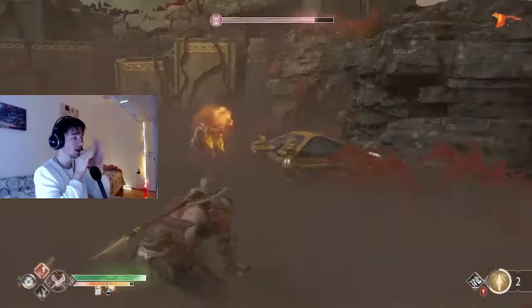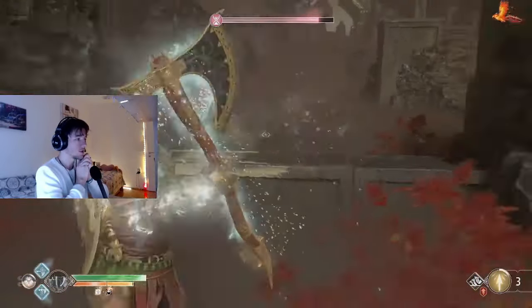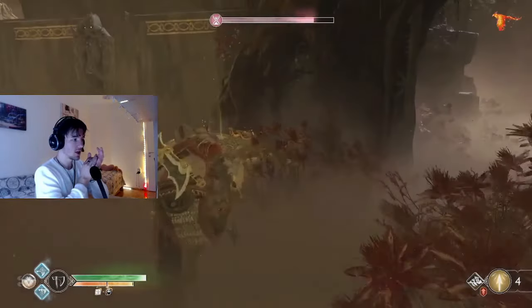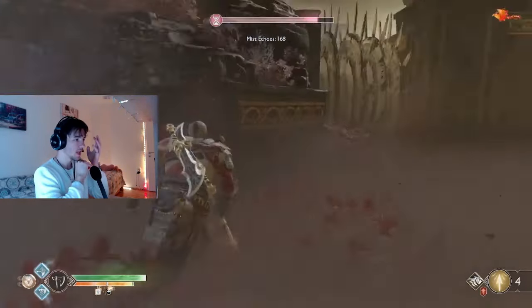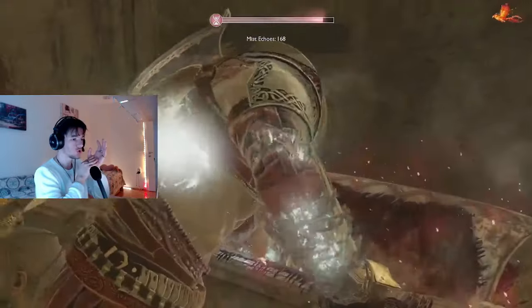What you're supposed to do is: in the main first stage of the map, clear it out, kill everyone there, and collect every chest you can. In this scenario I just had one legendary chest, but collect whatever's there.